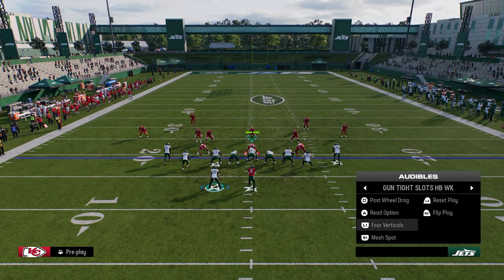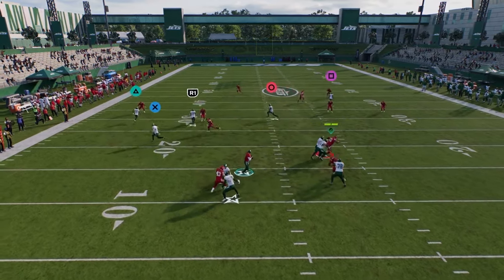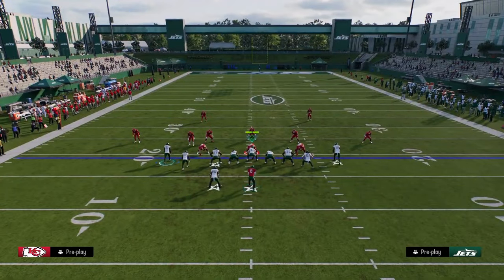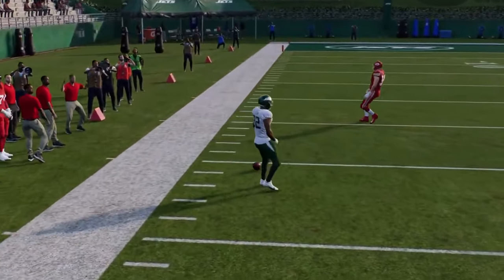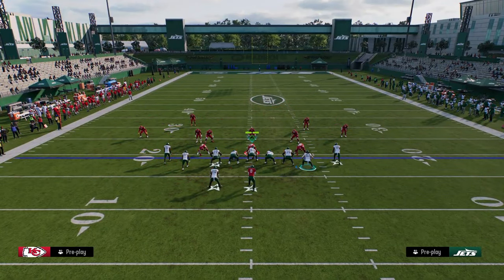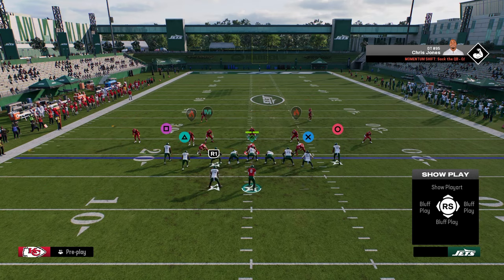The other thing I was going to say about beating cover two would be to use this post-wheel drag play. This wheel normally will get open. If you know they're running cover two, you could do something like post-wheel drag — flat the running back — and on the backside run a little stem corner as a clear out with a streak. If they are running cover two, you can hit this; if they're not, you can throw your post. But yeah, that's post-wheel drag.